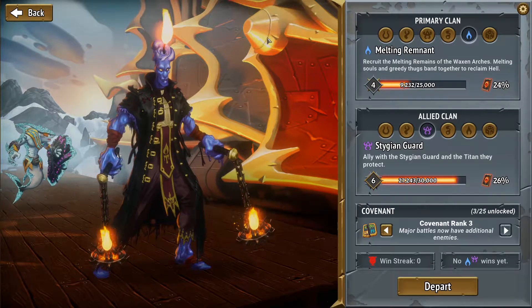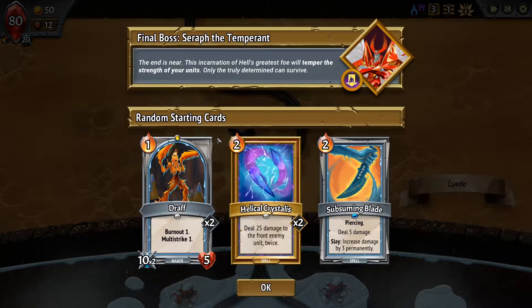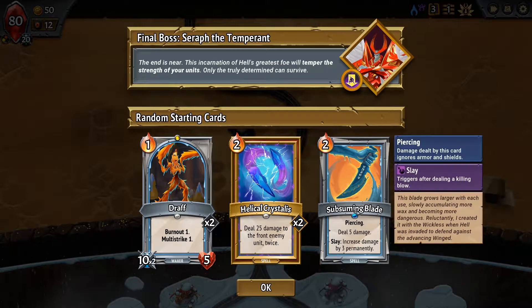Hello there and welcome. I'm FlyPenguin and we're going to do another run with the Melting Remnant Stygian Guard. Covenant rank 3 — ignore that little number next to the win streak. We've had a few games lately that looked good and got us to about Fel and then kind of fell flat, so we're going to try to do a little bit better.